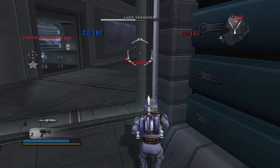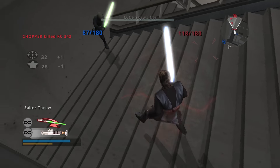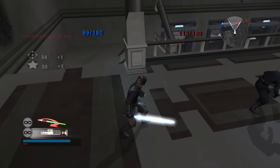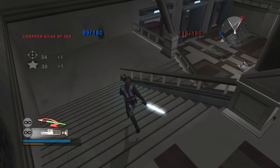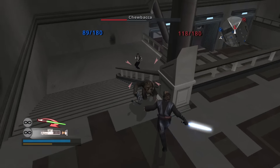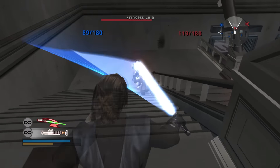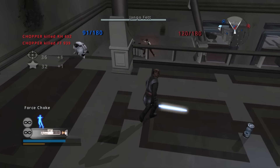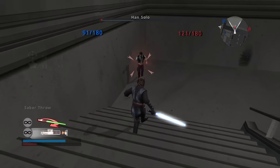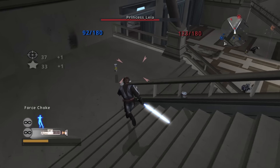Rounding into our top three is Anakin Skywalker. This is everything I like about Darth Vader but turned up a notch — and that probably makes a lot of sense. He's got practically the same force moveset but with a bit better general mobility. Force Choke being so overpowered, Anakin is really able to capitalize on it — you can lock people in their animations and prevent them from doing anything and just dump out damage if you get close enough. This was even more abusable in the old Battlefronts, but you can still take advantage of it, making Anakin a definite top three hero in the entire game.